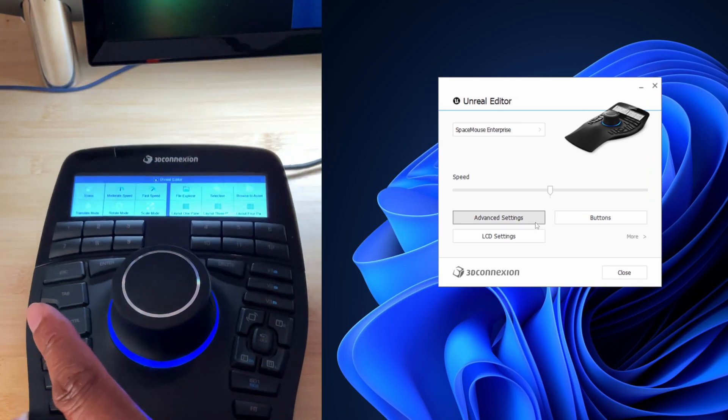You can buy the SpaceMouse separately or as part of the enterprise kit that also includes the mouse. It's a wireless mouse, but I like using the wired option for a little more precision, especially for gaming. The enterprise kit comes with both, or you can buy them separately. A big thank you to 3D Connections for sending this over — I loved meeting you at SIGGRAPH and hopefully I'll catch you at the show this year. If you have any questions, leave a comment below. Until next time, stay fresh, keep creating, and I'll catch you in the next video!